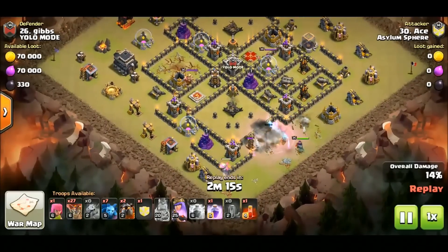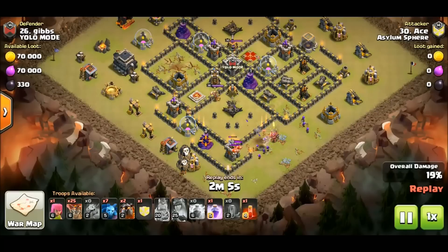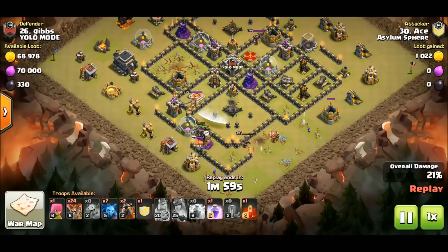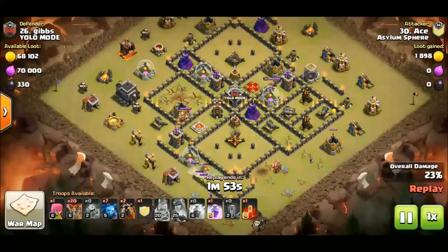I think this was purposeful — this was a secondary hit. I think Ace knew that tesla farm was there; he's explicitly targeting that. His royals are going to go down. I think there is a lava hound in the cc and he does not want that lava hound to be popped, and that's why he didn't care if his queen and king died.